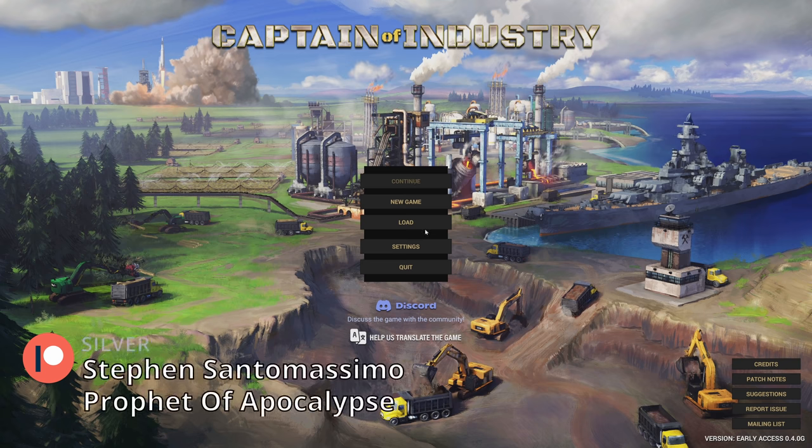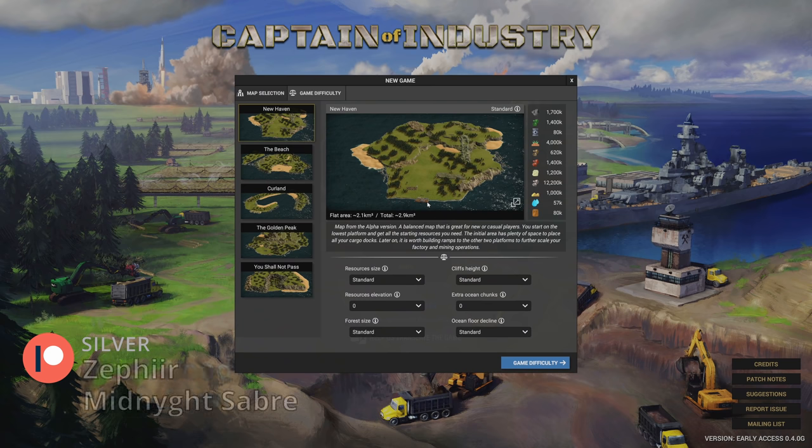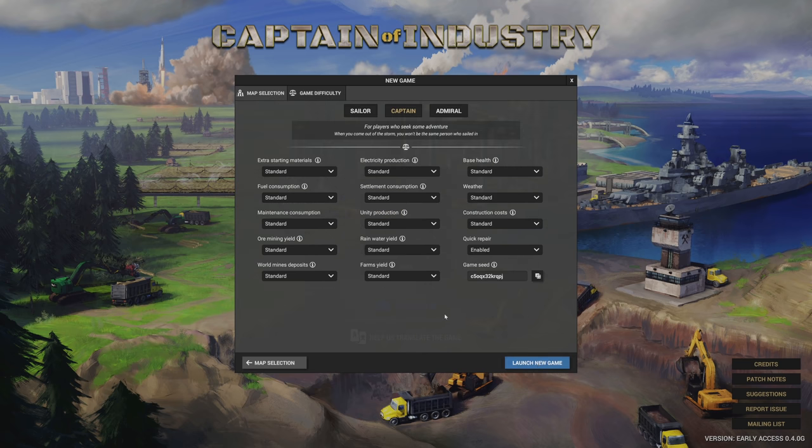It's a brand new version of the game. I can't even click continue - all my saves are gone. We're going to hit new game. There's a new map called Curland: a beautiful island rich in natural resources, but its curly shape makes it difficult to build large factories. You can even try to connect the two ends to make a circle. We're going to try Curland with default settings.